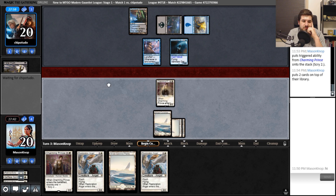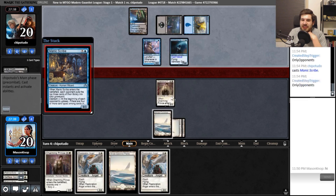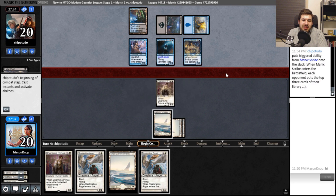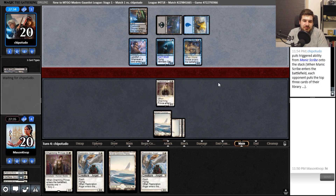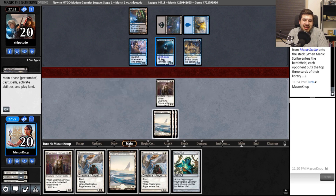There might be a tiny chance they mill me, which would negate my scry. In the meantime, I will be beating down. I know Relic of Progenitus will probably come in. Oh god — Manic Scribe. Okay, they got a really good hand. They play Manic Scribe — sure. That blocks my 2/2. Can't attack unless we have seven or more cards in our graveyard. That's a good reason to have Relic. And it has flying? Ha!